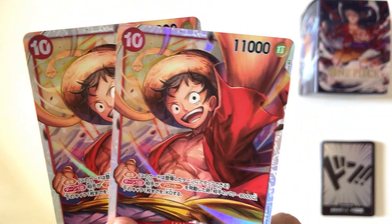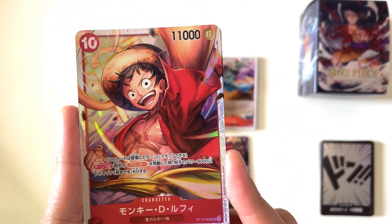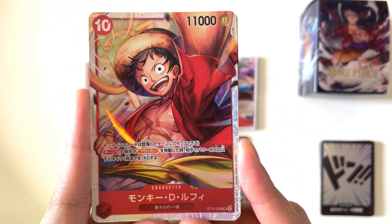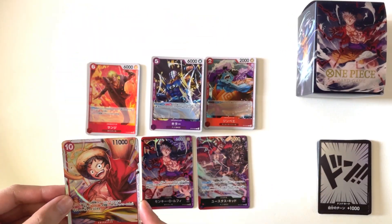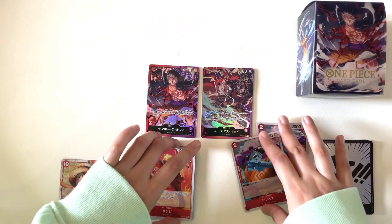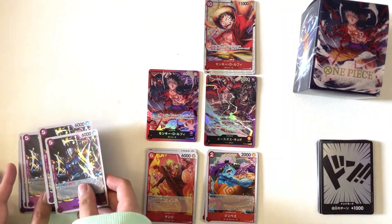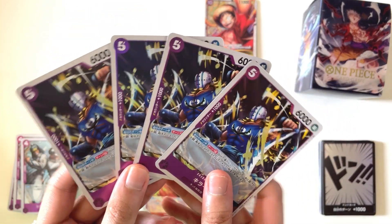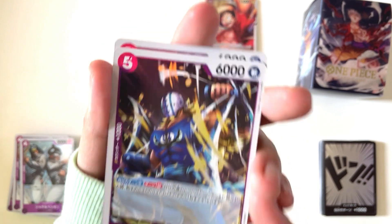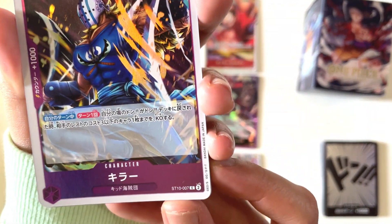Next is the first SR of the set — 2 copies of Luffy as a red character card. Simple and clean artwork, very nice. Next are 4 copies of Killer. So it looks like all the cards of this set will have foiling. It really is a special set.